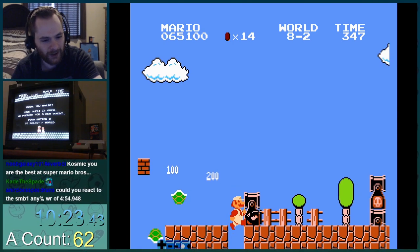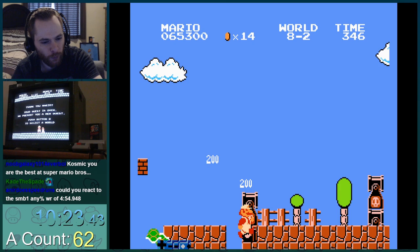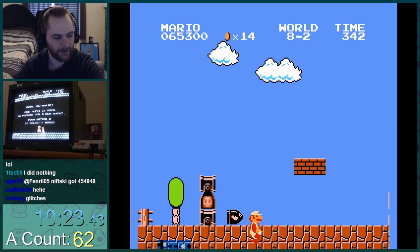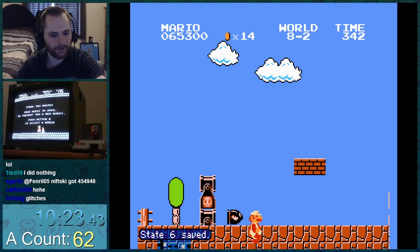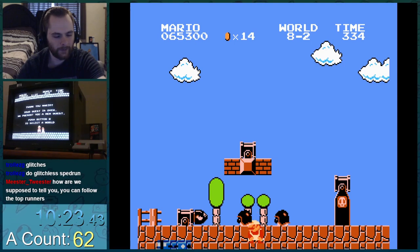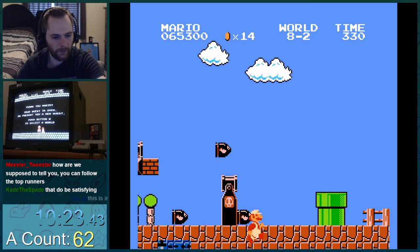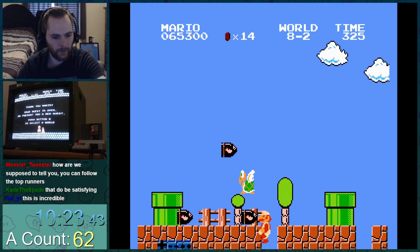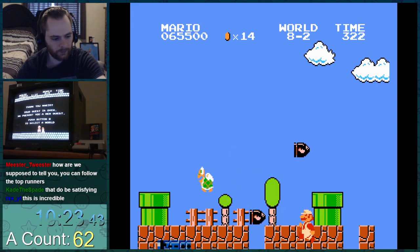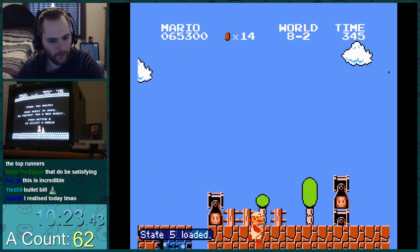You get like partially in and then you bounce on the bullet bill and barely get in there. Then even after all that ridiculously precise manipulation, we have to get a bullet bill to fire from here as soon as we can. With all the crazy setup we did earlier, there's not much you can do to manipulate future bullet bills. We actually got pretty good RNG and got one of the first bullet bills to shoot really soon — this first one shoots ridiculously soon, like as soon as it can when you're right next to it. They don't shoot right next to you, so that's really early for it to shoot.